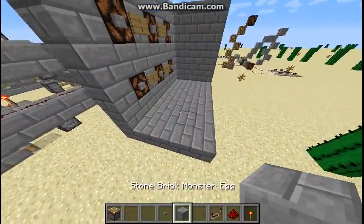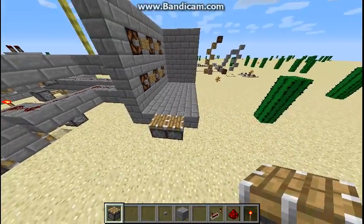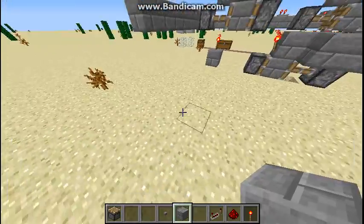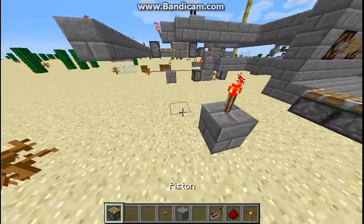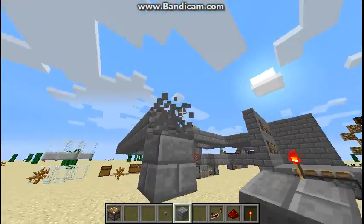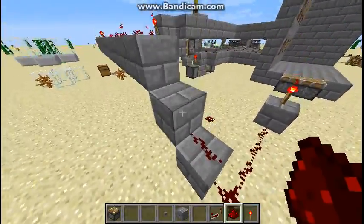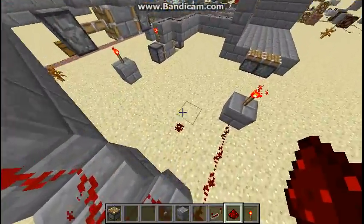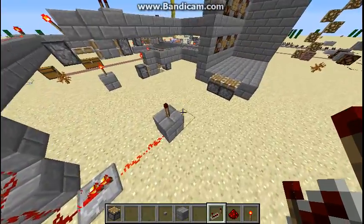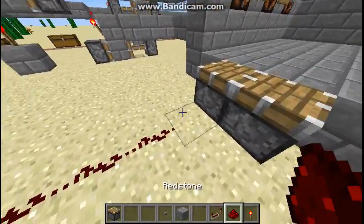Say we want a magical piston door, and say we want the pistons to extend for some odd reason. What we're going to have to have is a block here with a torch on it, and we're going to bring this down to our level and attach a redstone signal to it. It ran out of signal — there we go — and now it's deactivated. Your combination lock system is now active, but not attached to anything yet.